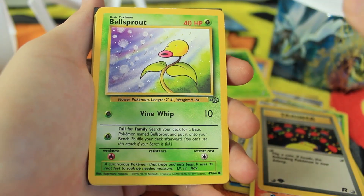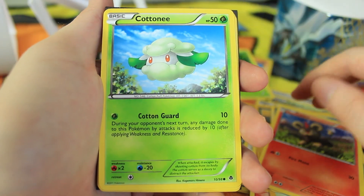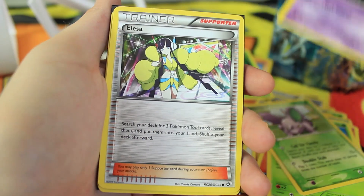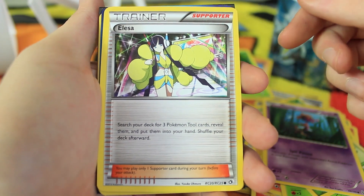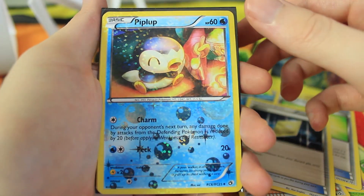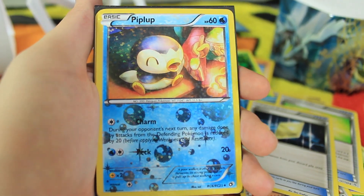We have a Corphish, a Litleo, and a Cottonee — Cotton Guard, I see that move a lot in the actual game. We have Nidoran male, a Skrelp, and Elesa in her crazy outfit — I think that's what she wore in Gen 5 when she came back. We have a Relicanth, an Ether, and a Revive. Then a sparkly Radiant Collection Piplup — sparkles all over that card, it's a Sui art, and that is pretty sick right there.